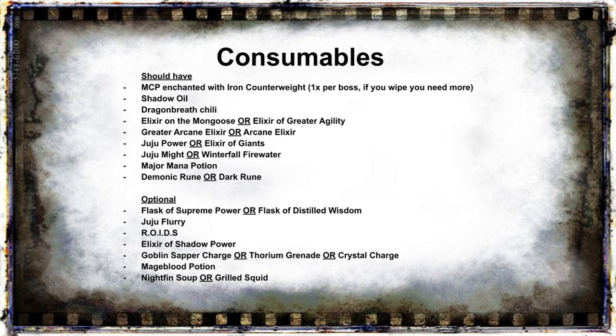Then we have some Jujus: Juju Power, which gives strength and can be easily farmed from Winterfall Furbolgs in Winterspring, and Juju Might, which gives attack power and can be farmed from the elite Frozen Giants in southern Winterspring. You can farm this in groups, but it will probably be easier to farm Winterfall Firewater at the same time as you're farming Juju Power from the Furbolgs — so you can farm two in one. Of course you'll also need Major Mana Potions, since mana is one of the biggest limitations of this spec, plus Demonic Runes and Dark Runes which act as a secondary mana potion since they don't share a cooldown — one per boss.